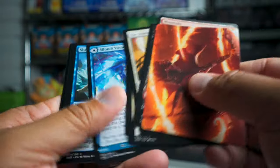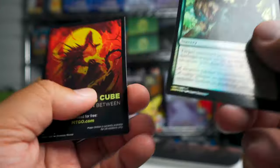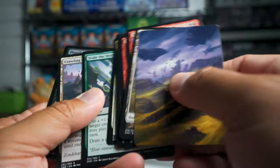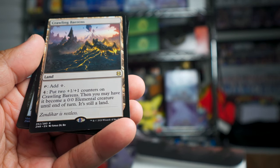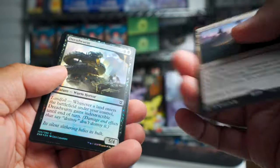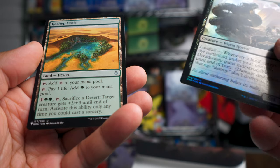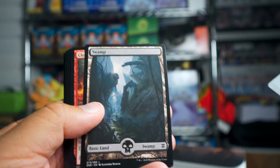We have a foil land — forest — and rare Zagrass Thief of Heartbeats, a utility knife foil, and then Beseech the Queen from the list. Next pack: we got a mountain, and the rare Skyclave Relic. Let me know if there's anything great I pull — I sure don't know a lot about Zendikar Rising. I'm not going to spend time reading every card. Crawling Barons — you can add colorless mana and put two +1/+1 counters on it and it becomes a creature, while still being a land. Then Dread Worm common, and Haship Oasis from the list.